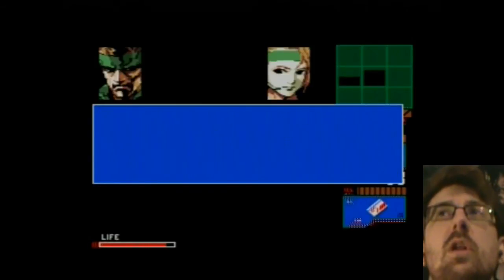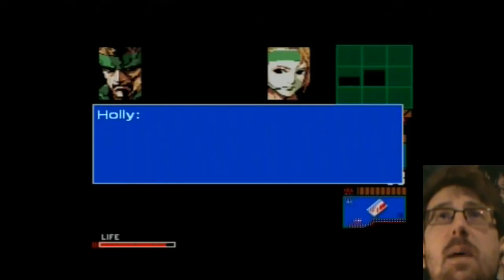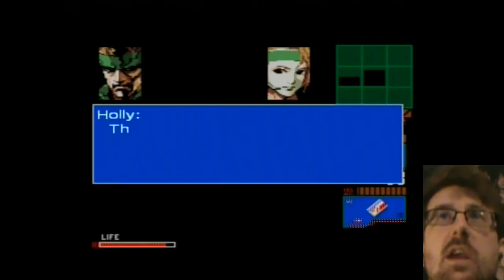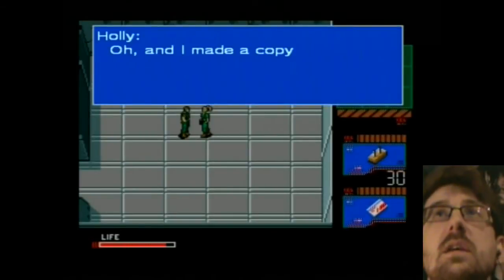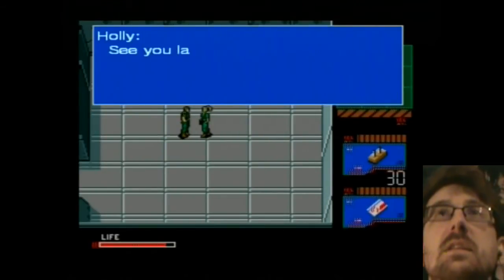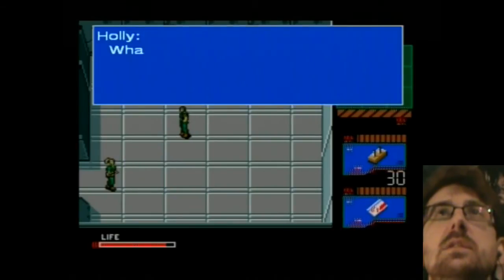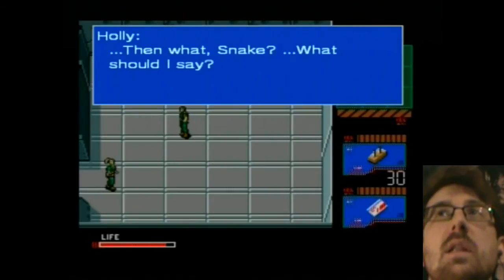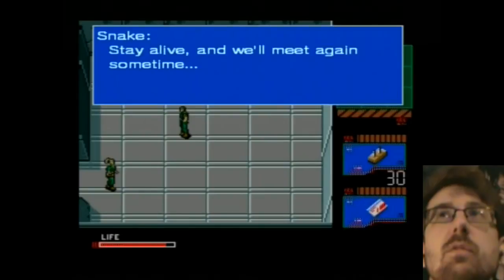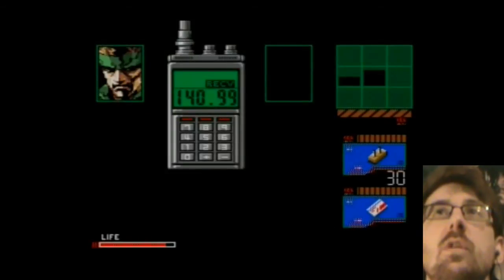A pigeon hunt! I'd only get in your way — I wanna gather a little more info. I'm starting to like this place less and less! The enemy might be listening in, so let's change our frequency to 140.76. Snake, I made a copy of my IC card — it's card 4. Here, take it! See you later, Snake, take care of yourself! That's the kind of thing you would say to your boyfriend when you kiss him goodbye. What should I say? Stay alive — we'll meet again sometime! What a bloody random exchange that was. So now I've got card 4 — I've got cards 1 to 3 and a card 4!